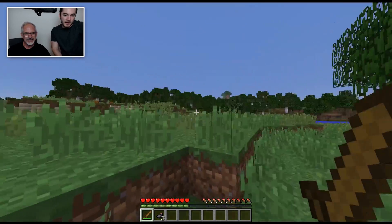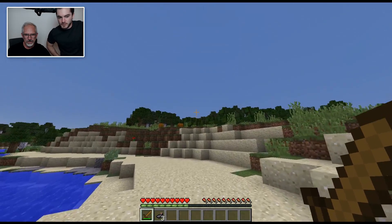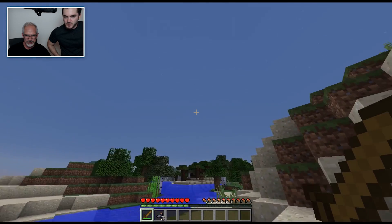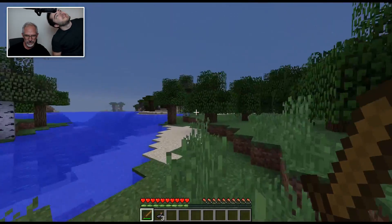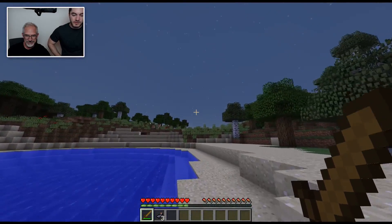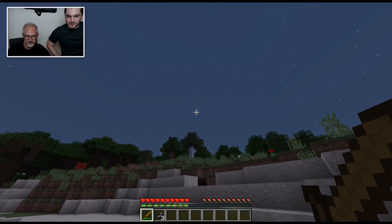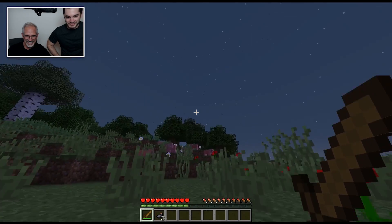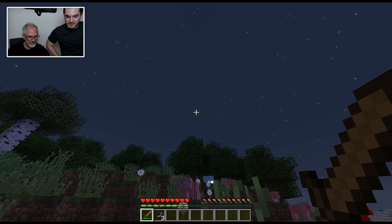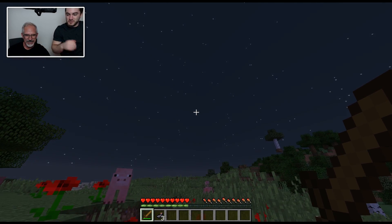Just keep going inland a bit, follow the edge of the river. Whenever you walk into a block and need to get over it, jump with the space bar. So space bar kept me above water and also jumps. There are pigs over there — pigs are food! Go to the pigs. You're going to fall into a hole if you're not careful looking down. You made it. Try hitting one of the pigs — same way as the squid with the sword. Looking down is a little more helpful, gives you more real estate.